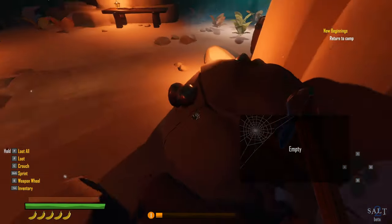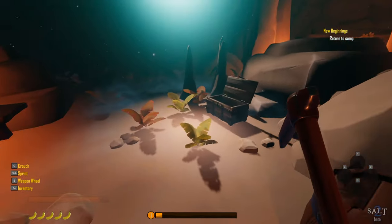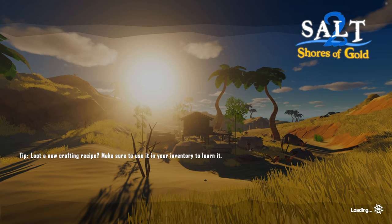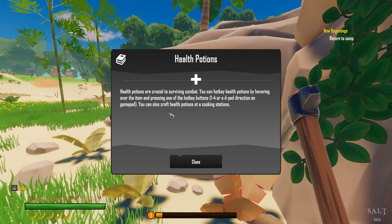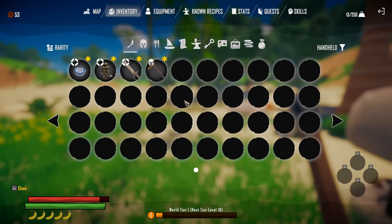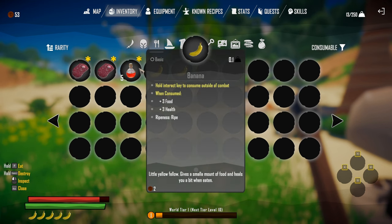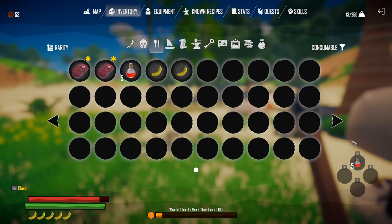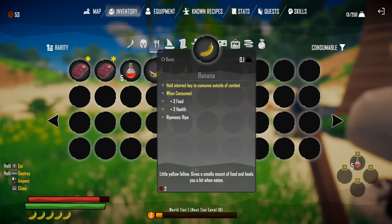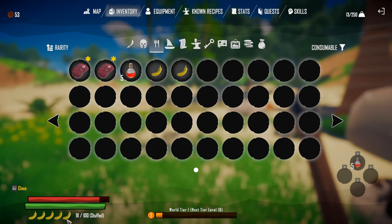We finish up in the cave. Back outside, a tutorial prompt reminds us that health potions are crucial — hotkey them by hovering and pressing 1 through 4. We go into inventory, find the health potions, and hotkey one to slot 1. Food is looking good with five bananas, stamina is fine, and health took a little damage from walking into the fire earlier.